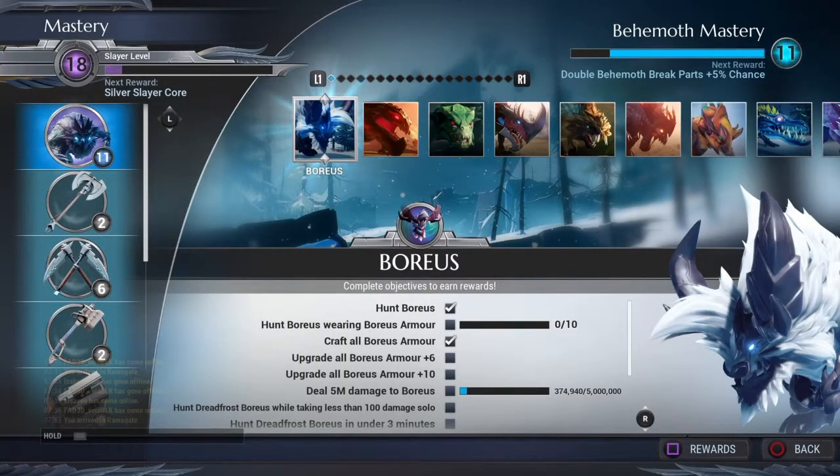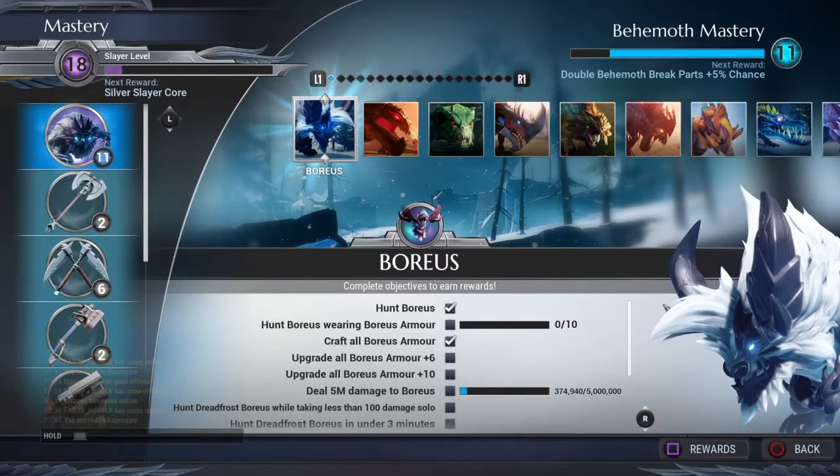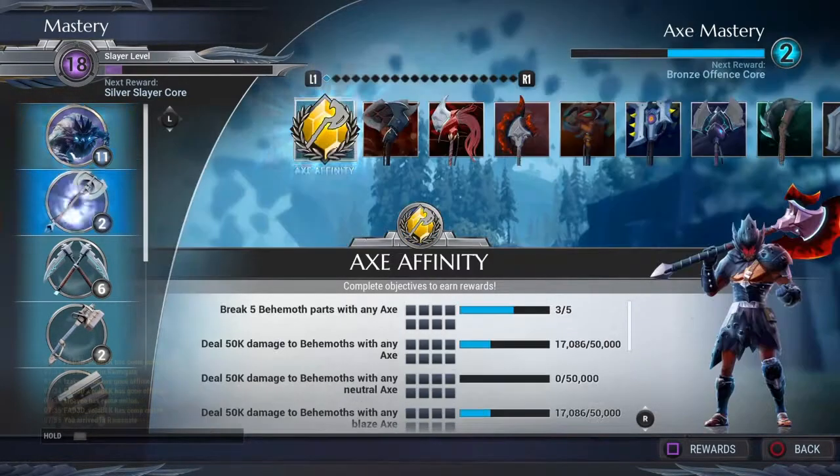So how do you increase your slayer level? You increase it by doing these objectives. As you can see, the objectives right here say: hunt Boris, hunt Boris while wearing his armor, craft all of his armor, upgrade Boris's armor to plus six. You do these objectives and you'll just increase your slayer level naturally.